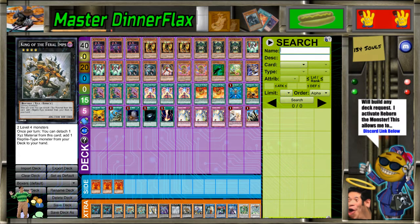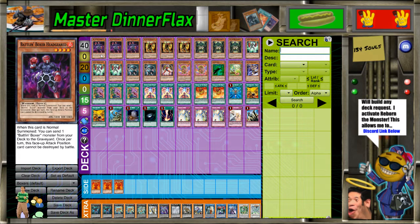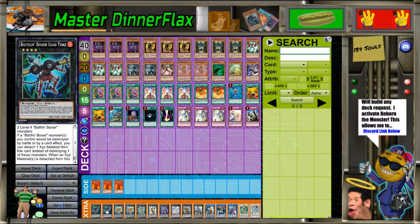Hello humans, MasterDinnerFlex here, and today I'll be going over a requested deck of Battlin' Boxers. I've played against this deck way back in the day a lot, and all they did was summon Yoke and just hope that would get them there. Back in 2013 that was actually kind of reliable because there were very few non-destructive ways of removing stuff, but nowadays that's like a joke.